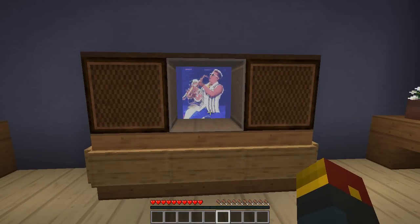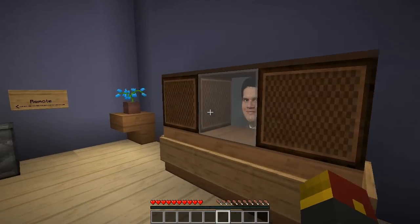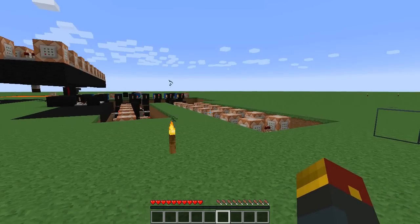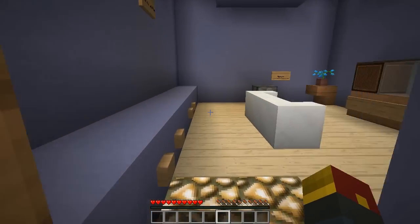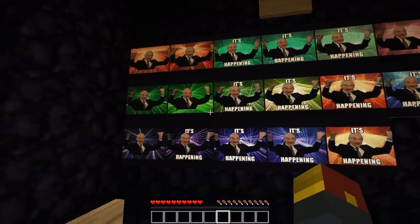We actually haven't gone through all the different channels yet — I just saw a glimpse of Reggie there. It's using item frames, and specifically another program to import item maps to create images, called Image to Map. You'll be able to find a link to that or a comparable program in the description below. It's all done using maps and Redstone to switch between item frames.